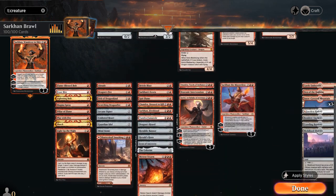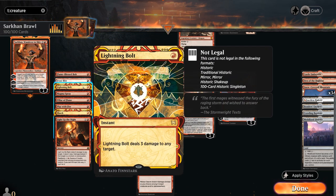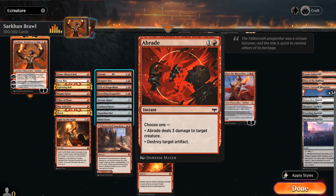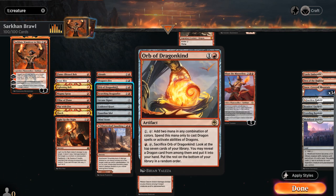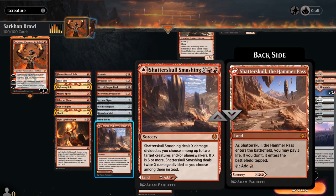For non-creature spells, at one mana we have plenty of cheap burn spells, most dealing two damage. Frostbite deals three if we control multiple snow permanents. Lightning Bolt, of course, a nice card we get to play in Historic Brawl. Light Up the Night can scale in the late game and can also use flashback by removing loyalty from our planeswalkers. At two mana, Abrade can deal three damage or destroy an artifact. Dragon's Fire is one of the better burn spells in this deck. Orb of Dragonkind is another way to ramp or find dragons. We've also got Arcane Signet, Coldsteel Heart, Guardian Idol, and Mindstone — classics we can play in multiple Brawl decks. Shadowspear — Smashing can be a land or removal spell.